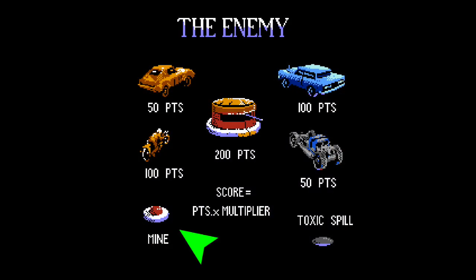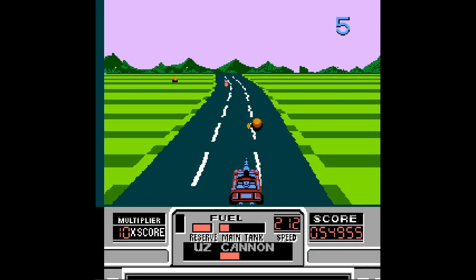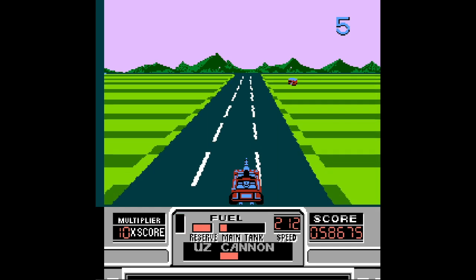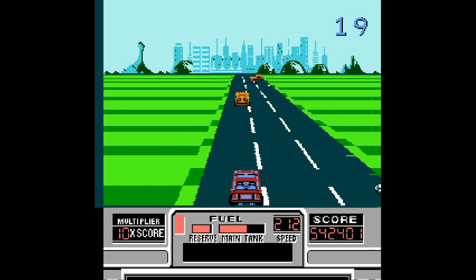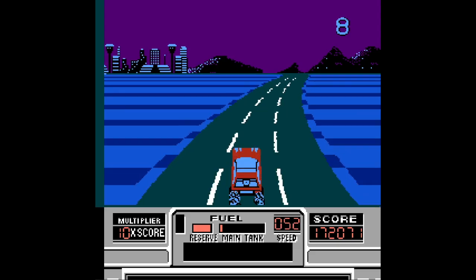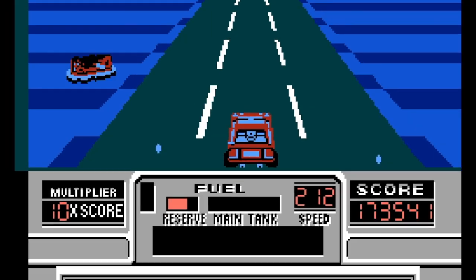Roadside turrets can be a problem thanks to their bullets, especially during a turn because their trajectory tracks your movement. You'll also encounter landmines and oil spills. Oil spills do what you'd expect — make you momentarily lose control. Right before you reach a group of mines, an alarm will sound and a light next to the reserve tank will flash. I really love this since it's not too common in 80s action games that the player is warned of an approaching danger. The only hazard that didn't make it into this port was the spiker. The mine alarm isn't the only alert you'll get — when your main gas gauge is empty, the reserve kicks in, and as it does, a low-pitched tone sounds off.